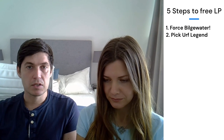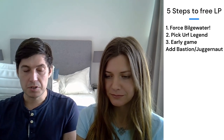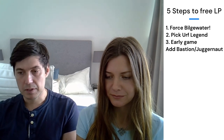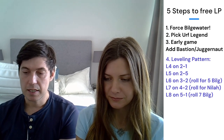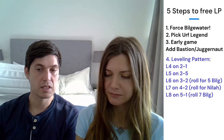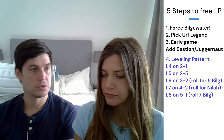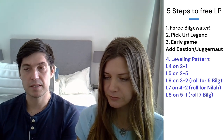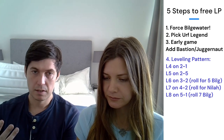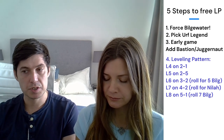On stage 2-1 we level to 4 and pick up Bilgewater units as well as Bastions and Juggernauts to build our opener. On stage 2-5 we level to 5, and on stage 3-2 we level to 6. Then we take another Earth augment — it always gives us gold and items — and on 3-2 we do our first roll-down to find five Bilgewater units, since Bilgewater gives bonuses at 3, 5, and 7.